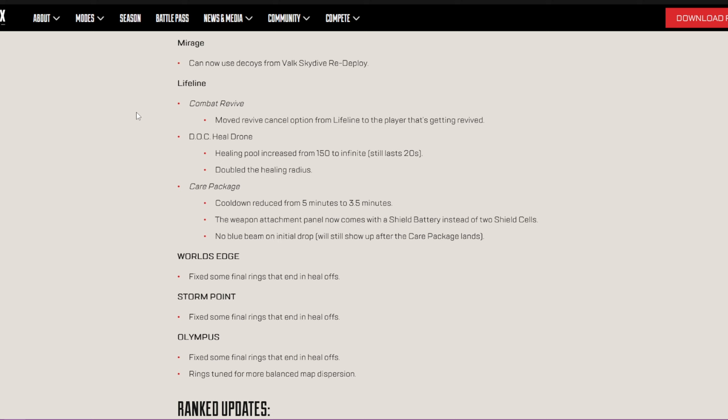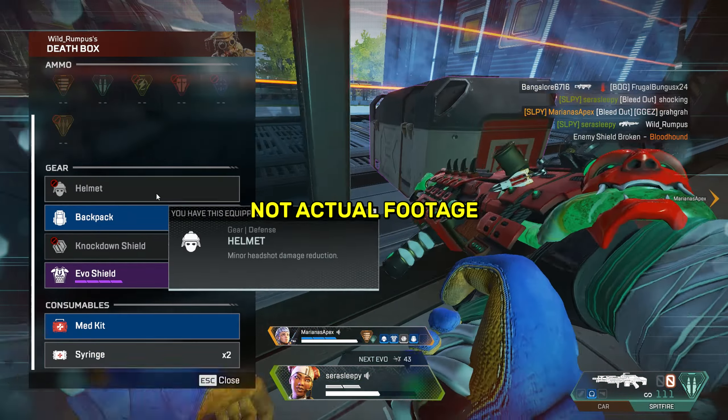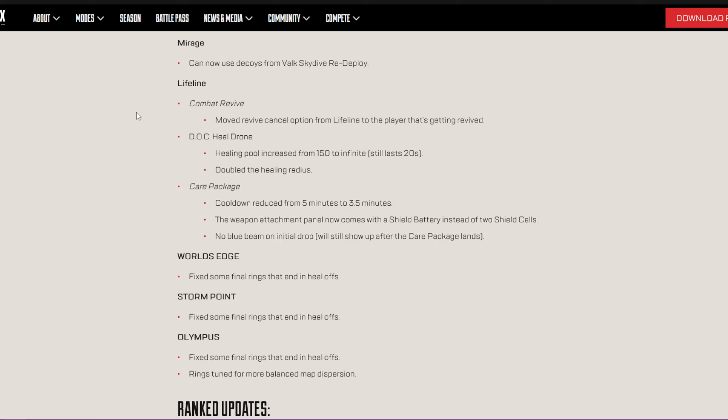So, Lifeline combat revive: remove revive cancel option from Lifeline to the player that's getting revived. I feel like this could be good and bad depending, because I can anticipate some people trolling with it, but it's good if the Lifeline taps you out in the open but you want to crawl to a safer spot before you get revived.